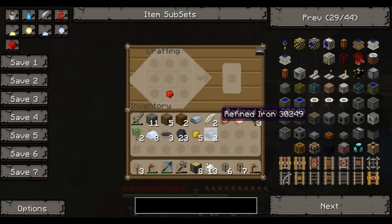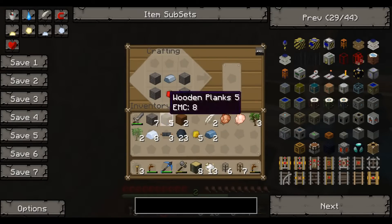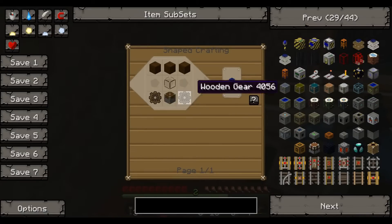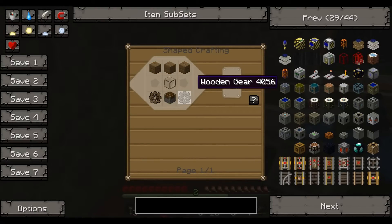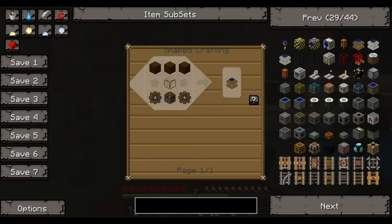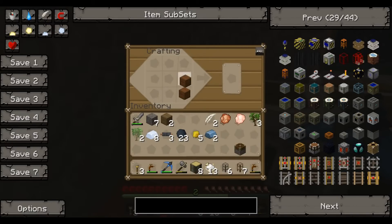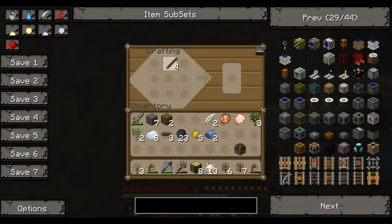What was it again? Redstone, iron, cobble, cobble, cobble, cobble, cobble, wood. There we go, got one component. Now to make these — I remember how to make these obviously. To make these, is that the right one? Yeah. To make one of these — wooden gears. Let's just make some sticks. One, two, three, four.